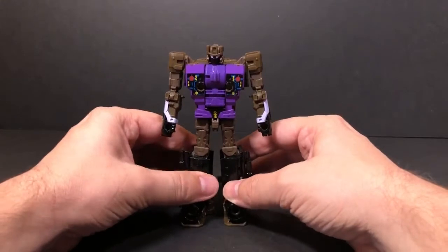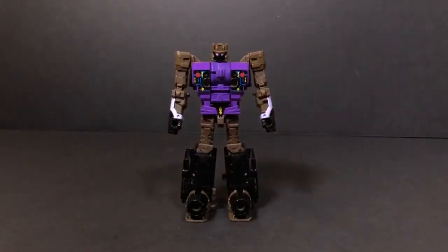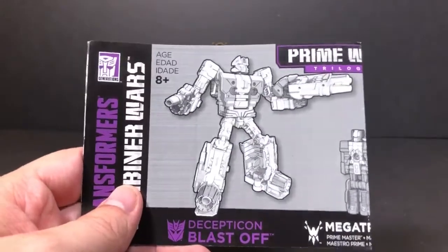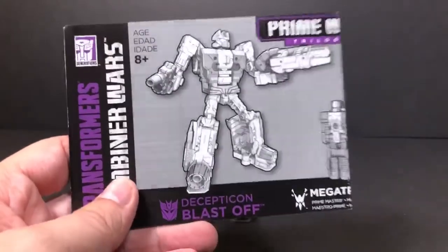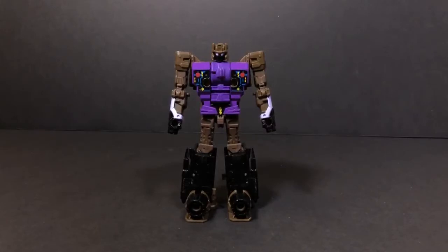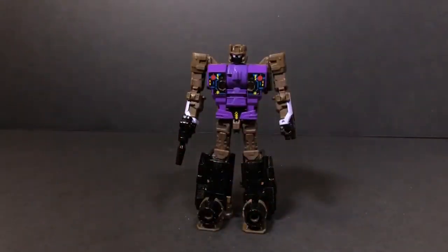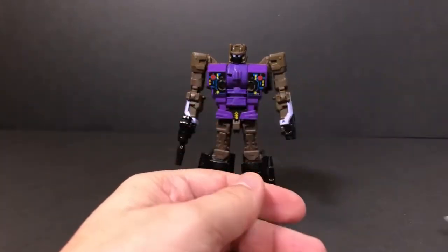Inside the packaging you have his instructions, which are printed on very glossy paper — not the regular stock paper we usually get, this is very shiny. He comes with his gun, which we'll put in his hand, and he comes with his hand/foot attachment, which we'll set off to the side.